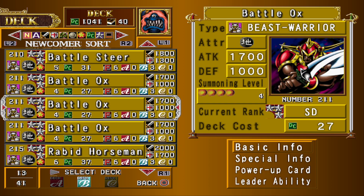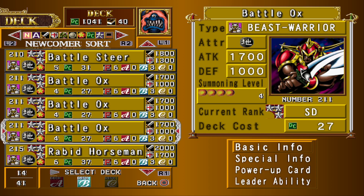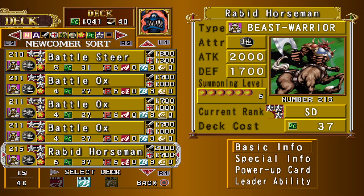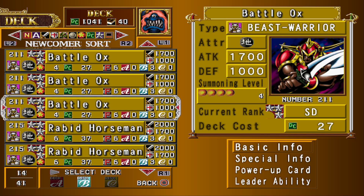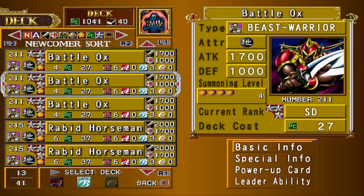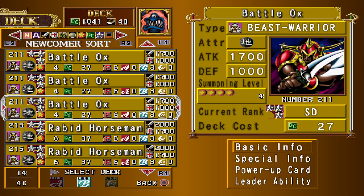Next up, 3 Battle Oxes. These are only 1700 attack, but they only cost 2 stars, which is really nice. You can play one of these and then the next turn follow up with a Rabid Horseman, and overall that costs 6 over the course of 2 turns. They help with summoning power and they're a pretty strong creature — 1700 attack for 2 stars is pretty good.